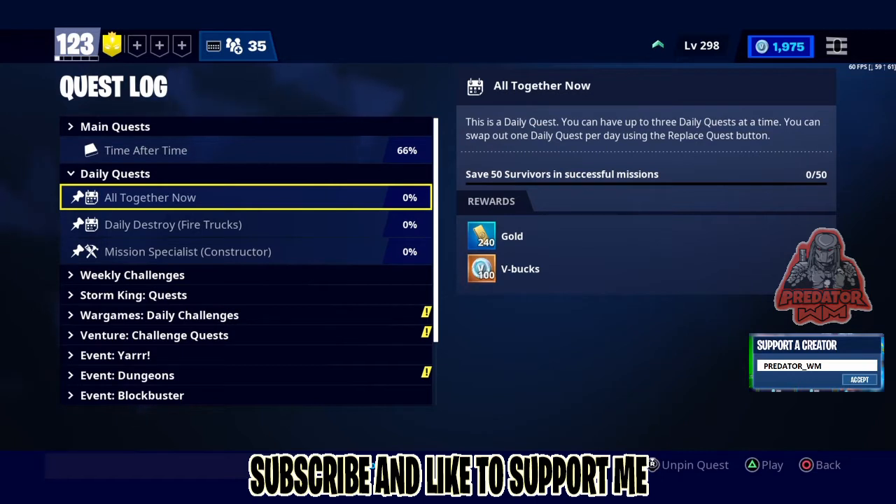Today I have a few daily quests because I've been busy and didn't do all of them. The first one is 'All Together Now' — it used to be about playing with others and you'd get 50 V-Bucks, but now you save 50 survivors and you can get 100 V-Bucks. If you don't know how to do it, please check my playlist — the link is in the description.